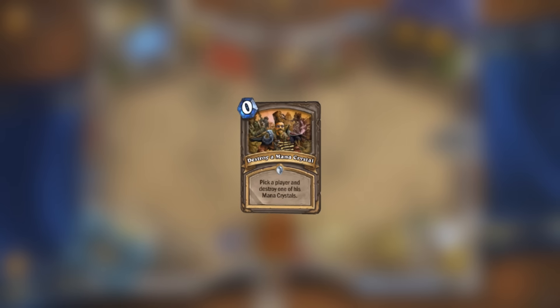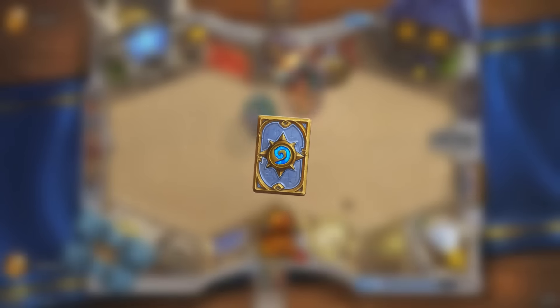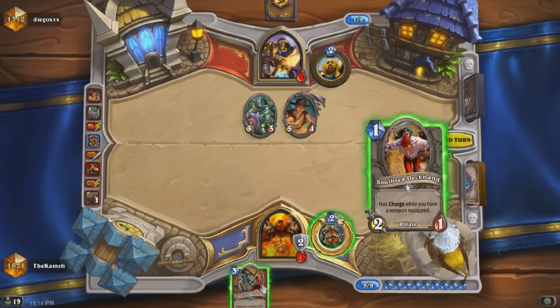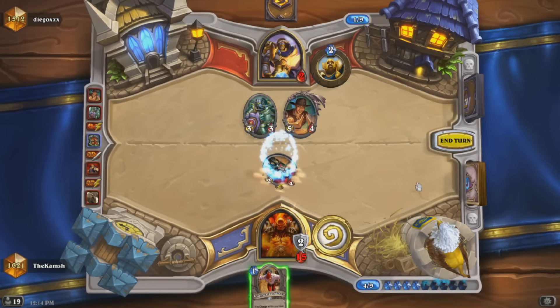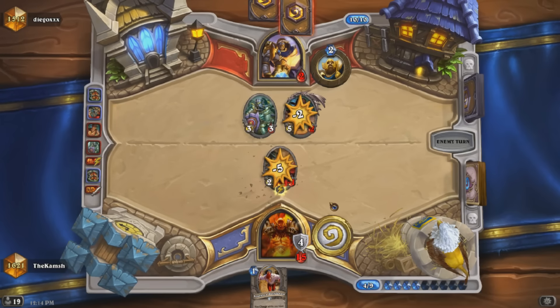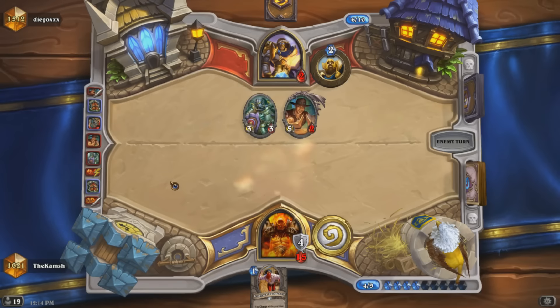The next card is Destroy a Mana Crystal. This one is a very interesting developer card — there's not that many effects that destroy your own mana crystals, only a couple like Darnassus Aspirin and Felguard, and there's currently no cards that let you destroy the opponent's mana crystals. This debug card lets you target a player, implying that we might see some sort of mana crystal destruction for our opponents at some point in the future.